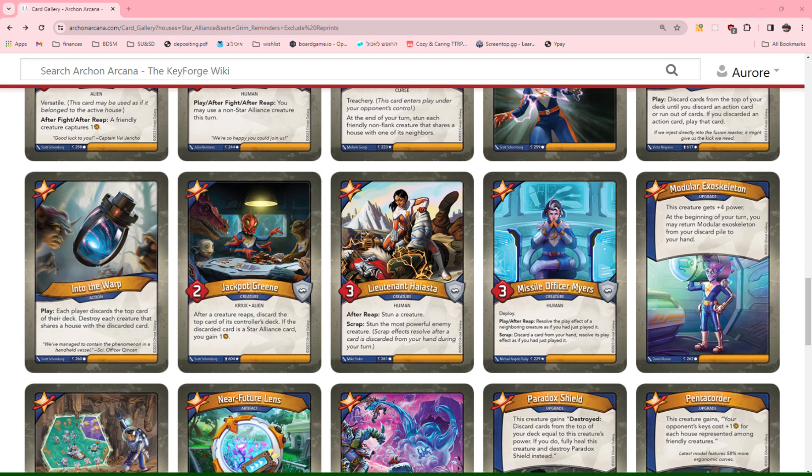Into the Warp: each player discards the top card of their deck, then destroy each card that shares a house with that discarded card. This is kind of a weird random board-clear thing — it's kinda like a Crazy Killing Machine. I really don't like Crazy Killing Machine; that's like a minus 1 for me. This one is a 0 because it has potentially a much bigger effect since it kills each creature of a shared house. Also, if you share a house with your opponent you might be able to use this more strategically. But this is not a board clear I want in my deck — I want something more reliable.